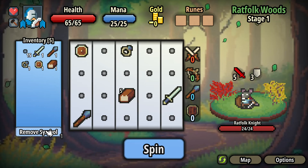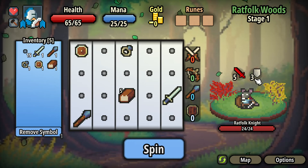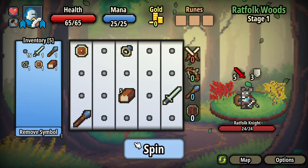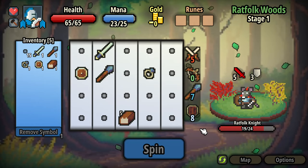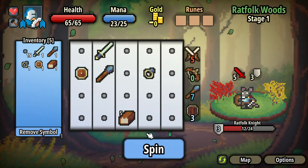Alright, what is going on here? We have a slot machine — very Luck Be a Landlord look to it. We have a ratfolk knight, 24 health, 5 attack, 3 defense I guess. So I just need to spin. Get gold. Doesn't look like there's any limit to the amount I can spin. I wasn't sure whether it would have to be combos all the way across, but it looks like they just have to appear.